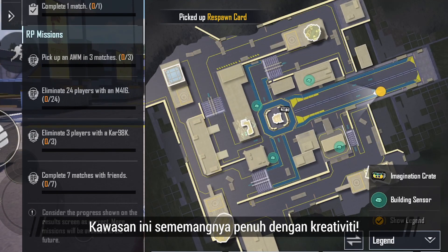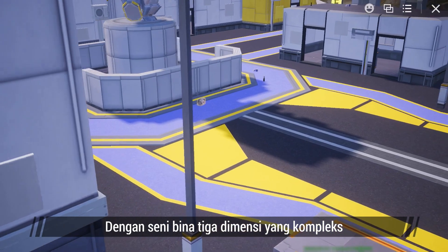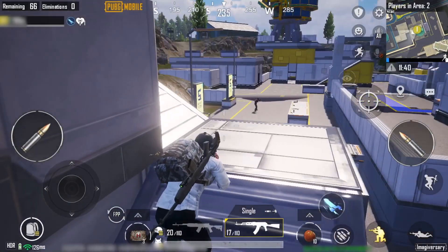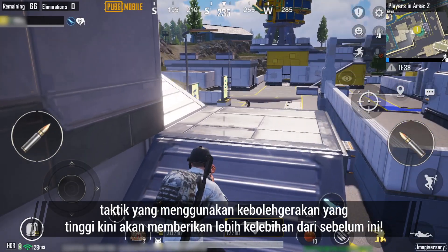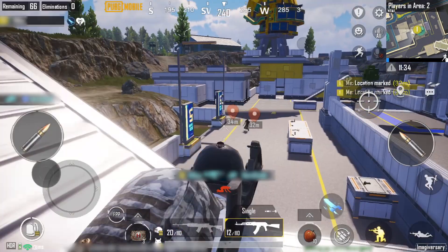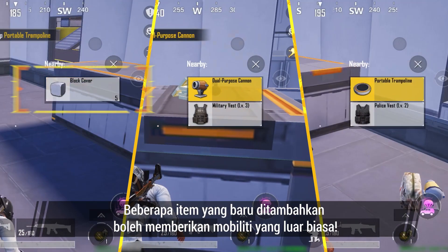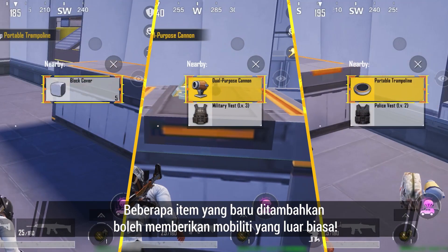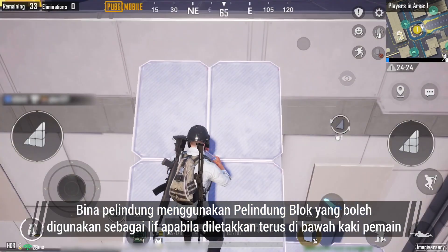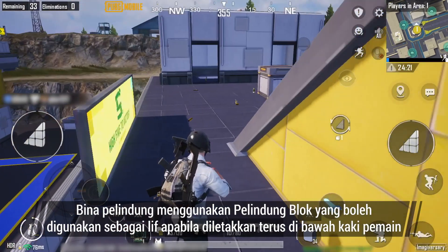They are simply brimming with creativity, with complex three-dimensional architecture and compact two-story layouts. Tactics that utilize high maneuverability are now more advantageous than ever. Several newly added items can provide extraordinary mobility. Freely build cover using block cover, which can be used as an elevator when placed directly below a player's feet.